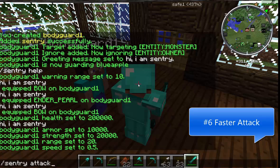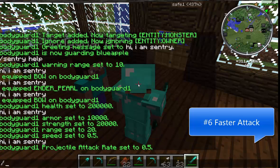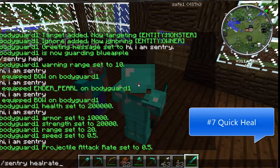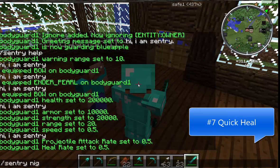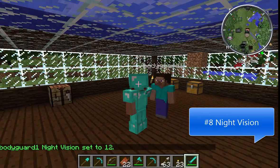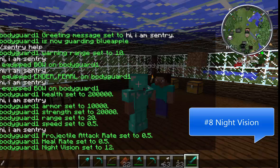Step 6: Attack rate. This is the number of seconds between projectile shots. Minimum is 0.5 seconds. Faster is better. Use the following command: /sentry attackrate 0.5. Step 7: Heal rate. This is the number of seconds between heals of one point. Values less than 1.0 are acceptable. Default is 0, meaning no healing. We want a faster number. Use the following command: /sentry healrate 0.5. Step 8: Night vision. This is how well the Sentry can see potential targets in the dark. Default is 16. A value of 6 means the target is invisible. Let's make it 12. Use the following command: /sentry nightvision 12.